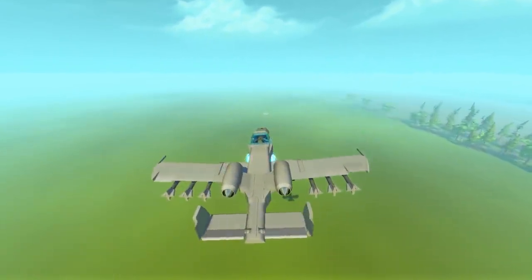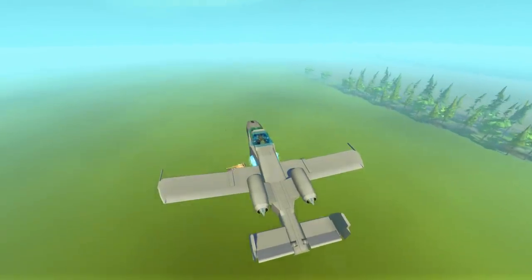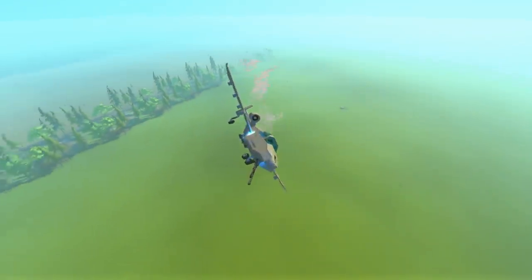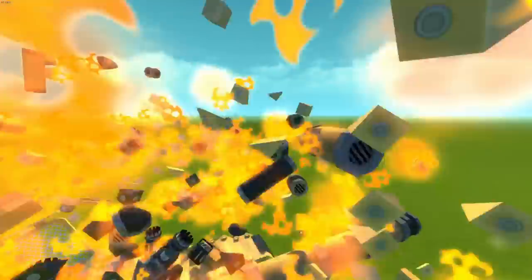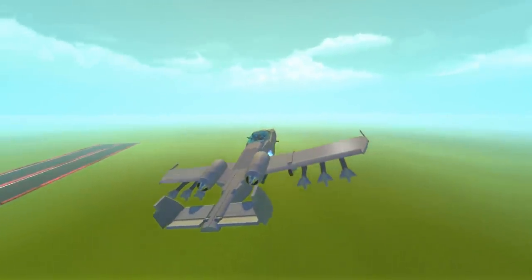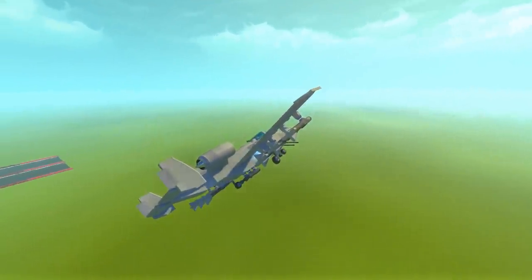We're going to line up for a rocket pass. This is going to deploy each rocket in a sequence, one set after the other, so we've got to make sure we're nice and lined up. This is looking pretty good — I'm thinking we drop them right now. There they go — wow — yes, it was a hit! We just got a hit — oh my God, that was absolutely amazing. I've spawned in another one with fully loaded rockets yet again because I really do want to try and finish off that tank.